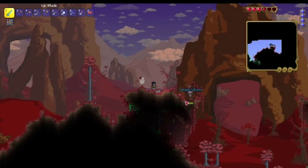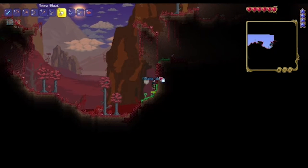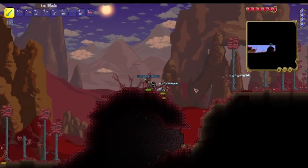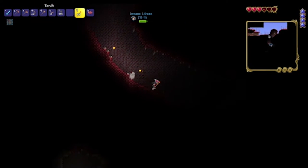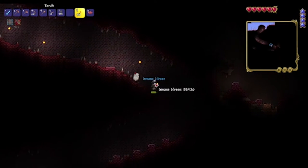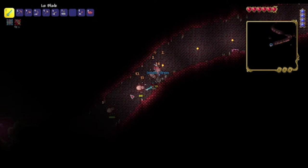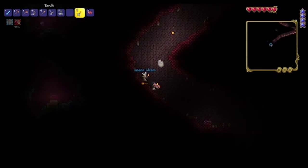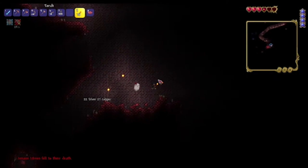Nice! These spiky things hurt. We didn't take damage — oh okay, we found the front area of the Crimson. This is definitely not dangerous or anything. Oh, I just took fall damage, be careful. These things are crafting stations by the way, we'll come back here later. Do you have any bombs on you? I was about to say be careful but you jumped already.